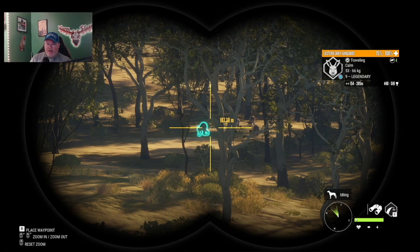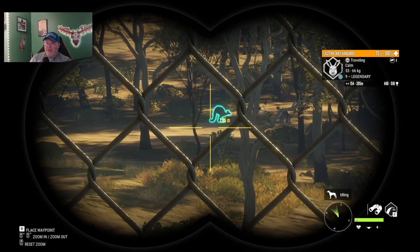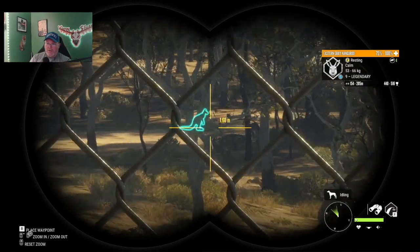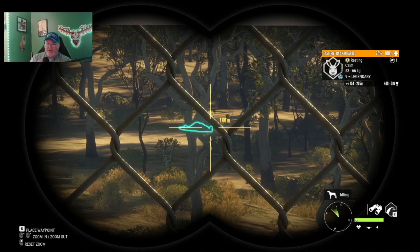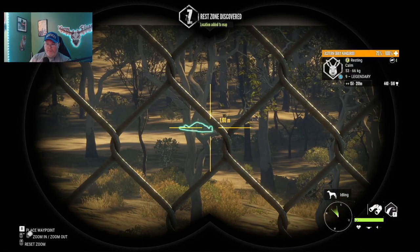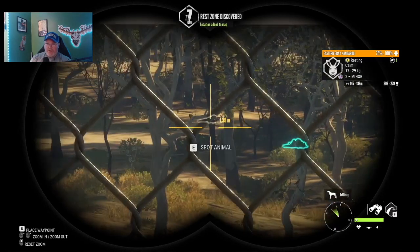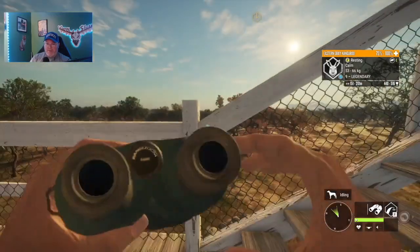There's a legendary — oh my goodness, it's a class four animal! It's a class four animal, legendary eastern gray kangaroo resting right there. He's just flopped down right there, we got a rest zone. We have no idea where to aim here.